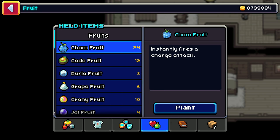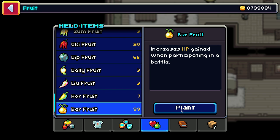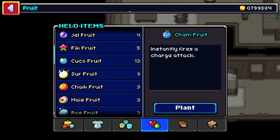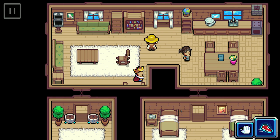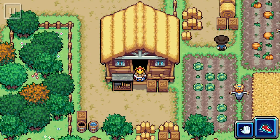I'm not certain which fruit you get first when starting the game, but you can start planting your fruits as soon as you get to Hayville. I'm going to show you a sped up version of how to find every single fruit planting pot, so feel free to pause the video at any point to find the pots you need.